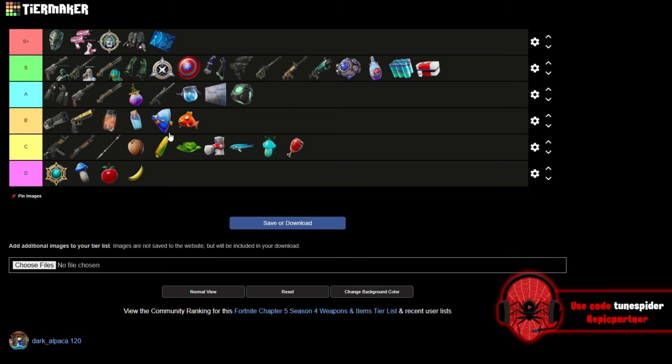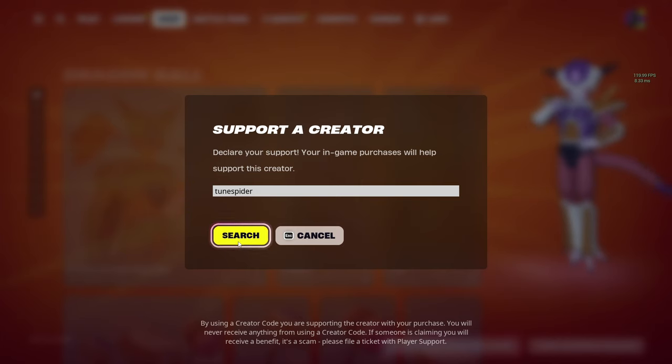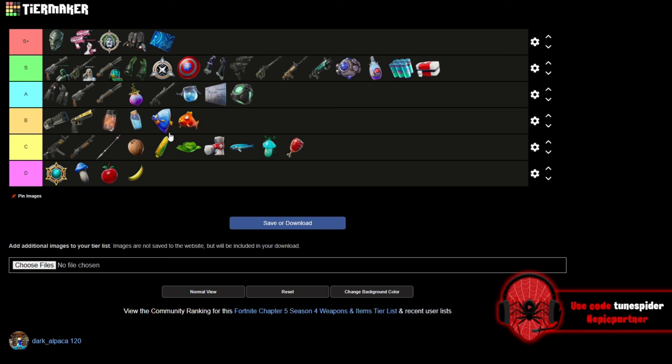That's my Chapter 5 Season 4 item and weapon tier list. Let me know what you think in the comments. If you enjoyed the video, drop a like and subscribe to the channel. Use code Toonspider in the Fortnite item shop to support me, and I hope you have a great rest of your day. Peace.